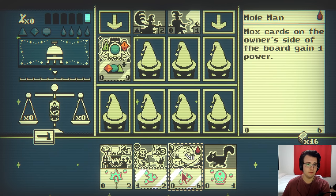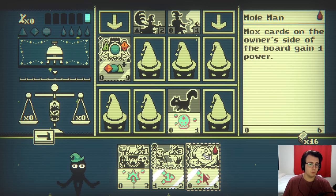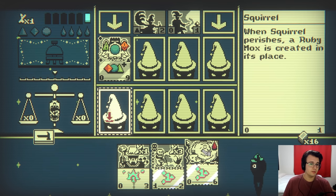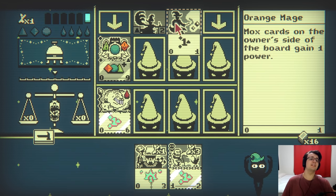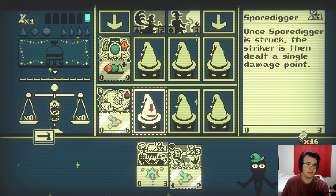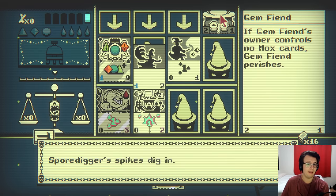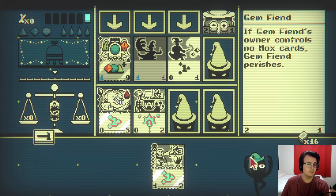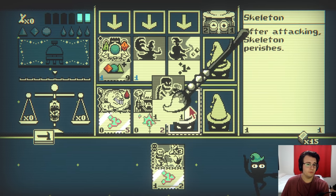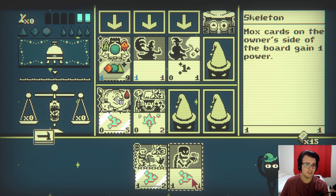Okay, I get a ruby mox when it perishes. Mole man theesant. Here's what I'm going to do. Squirrel is going to go here. Squirrel will be sacrificed for this thing. It perishes, not sacrifices. Well, it doesn't matter, because what I will do is return the damage points here. When this attacks me, it will get hit back. What do you do? Mox cards gain one power. The issue is I don't have mox cards. I guess I could wipe out the orange mage. That's actually not too bad.